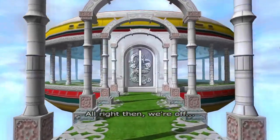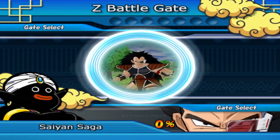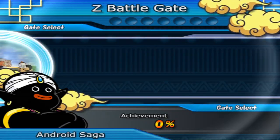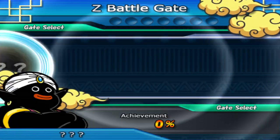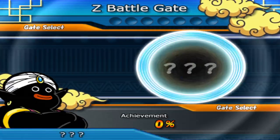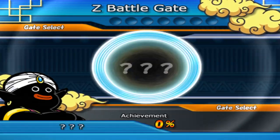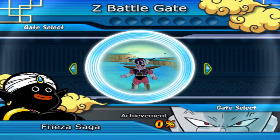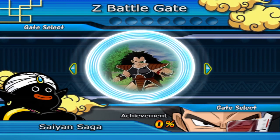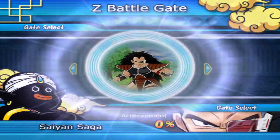We're off. You have to press a button there — I don't know why, it doesn't tell you. But here we are. You start with the main ones already unlocked, and then you got all these other ones. So many. It is only right — let's start with the Saiyan Saga. Here we go.